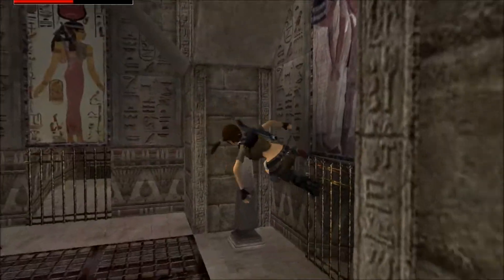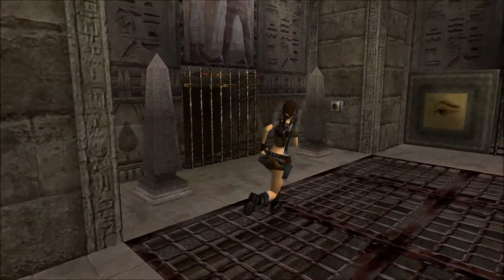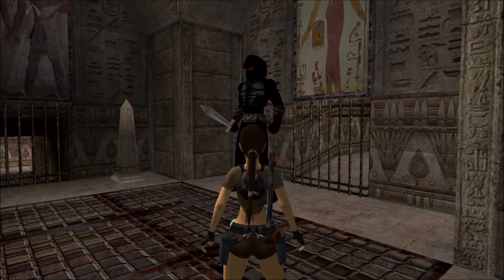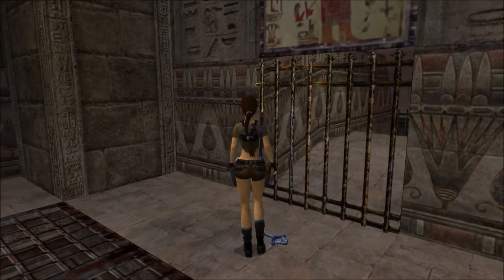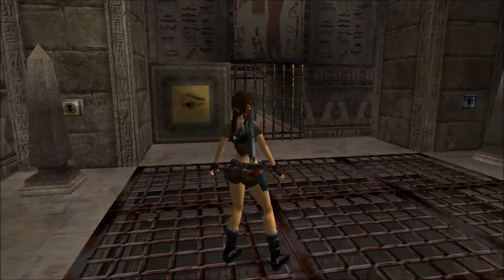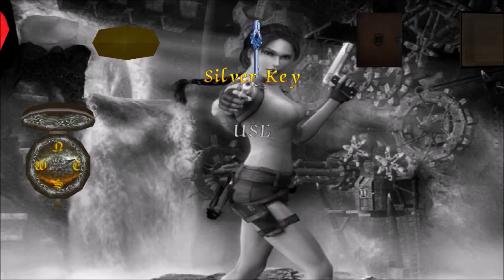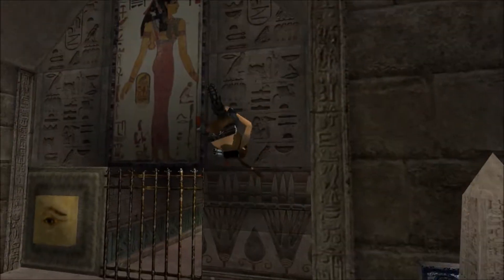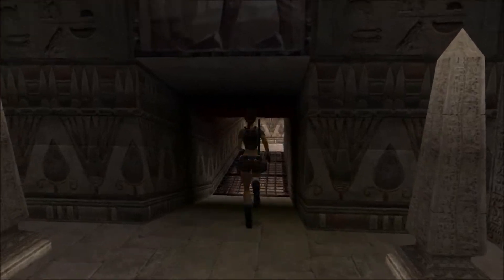Not drawing the guns yet, just jumping around. That one was easy. But when we place this next key it's going to trigger a bull — El Toro. And we need to lure him to bust these Horus tiles on the wall. He will quickly kill the shit out of you if you don't get out of his way with those horns.